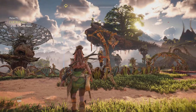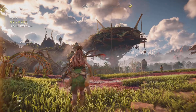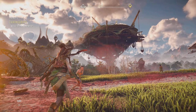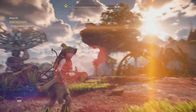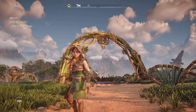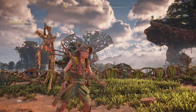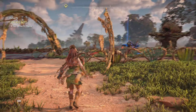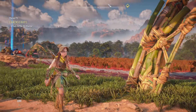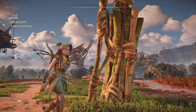I thought that this was completely impossible because I couldn't find anything. I looked in the game, I looked in the outfits menu to see if I could get rid of the hat, because there are outfits I like in the game but I just don't like the headgear that goes with them. I was looking all over online and couldn't find anything.